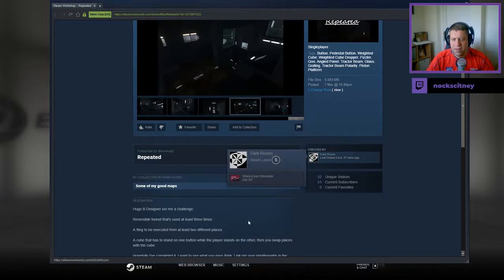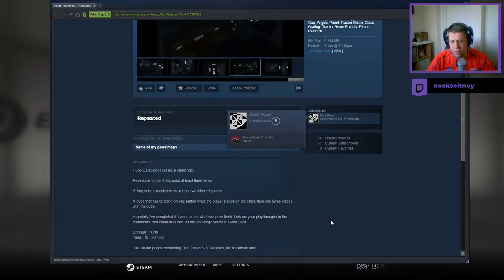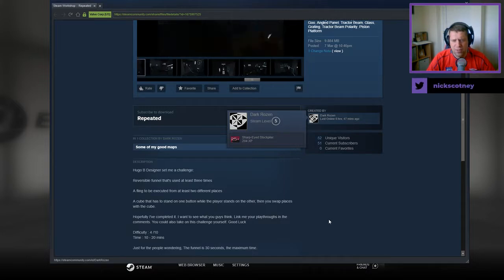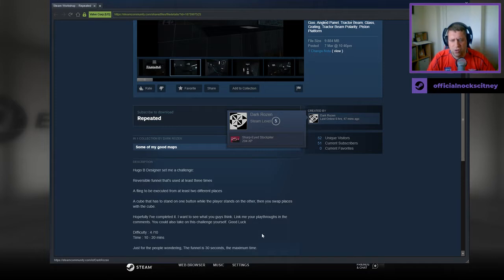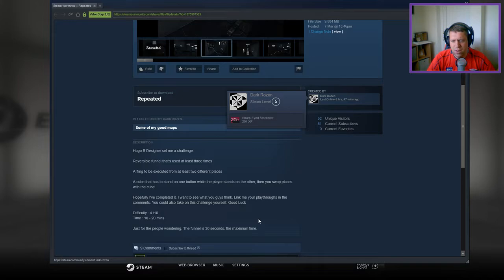Hugo B, designer set me a challenge: a reversible funnel that is used at least three times, a fling to be executed from at least two different positions, and a cube that has to stand on one button while the player stands on the other, then you swap places with the cube. Hopefully I completed it. I want to see what you guys think. Link me your playthroughs in the comments — you could also take on this challenge yourself. Good luck. Difficulty: 4 out of 10, time: 10 to 20 minutes.